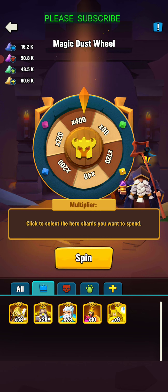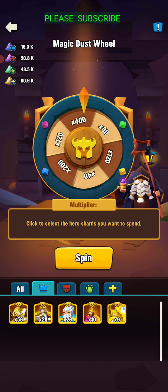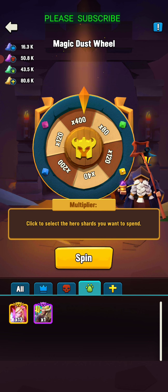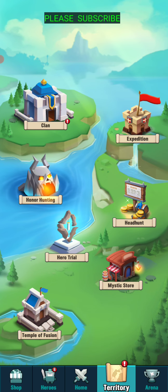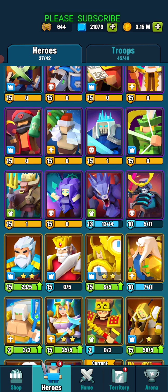Legendary gives you a times 20 boost right away. So you can put those on there, pick what hero you want, and that'll give you a little bit of dust. You can also get dust through Infinity War, or you can buy them in the gem store.